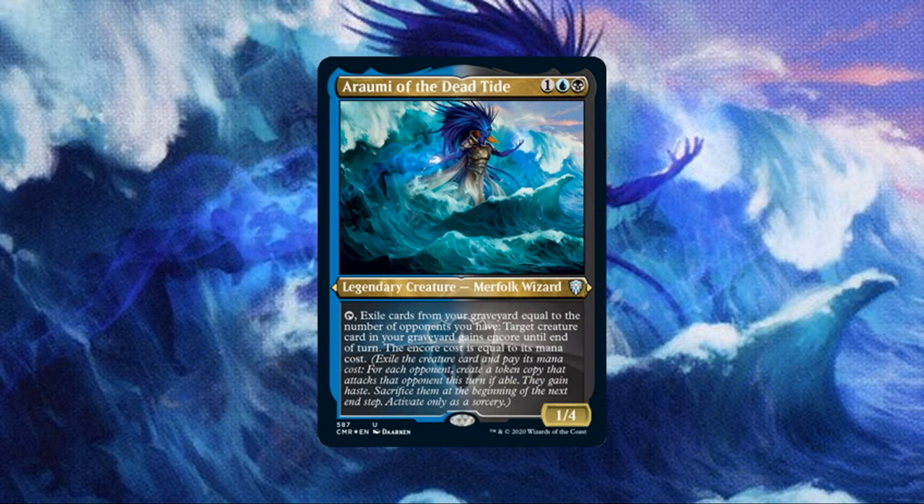Araumi of the Dead Tide costs 1 black blue for a 1/4 merfolk wizard with Tap: exile cards from your graveyard equal to the number of opponents you have. Target creature in your graveyard gains Encore, with the Encore cost equal to its mana cost. When we activate that Encore ability, we exile the creature card from our graveyard to create a token copy for each opponent we have. Those tokens gain haste, each must attack a different opponent, and we sacrifice them at the beginning of the next end step. The goal of this deck is to fill our graveyard and use Araumi to Encore multiple creatures, creating big board states, massive card advantage, or even an endgame.